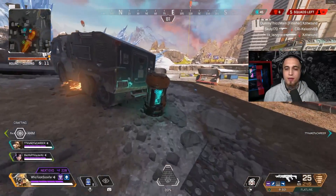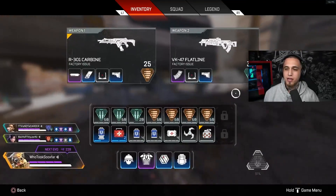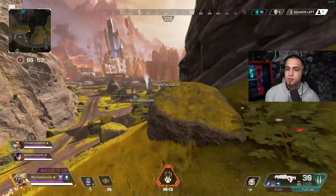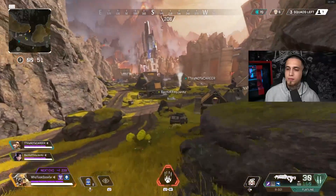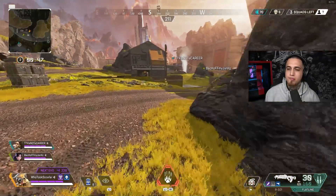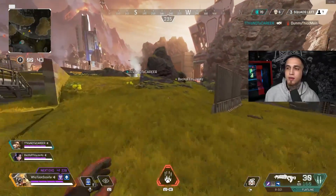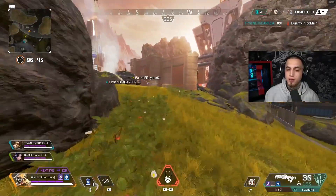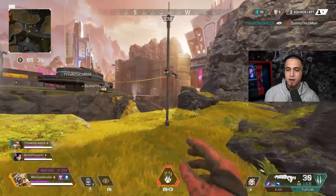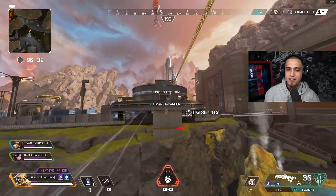I think I have enough to buy a mag and a Skullpiercer. I could drop you mine — they should add that as an update, that you can drop attachments to teammates. Please don't be at the end of the zip line. They are definitely at the end of the zip line behind you. I don't think Caustic had time to trap everything up, which is nice. Oh, I'm getting shot from the back — I'm dead. They're rezzing.